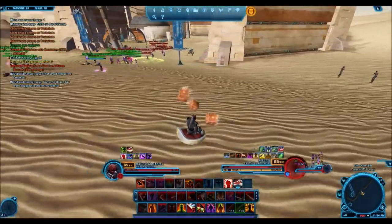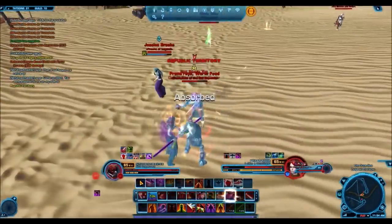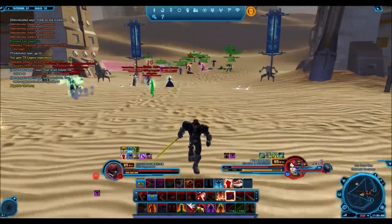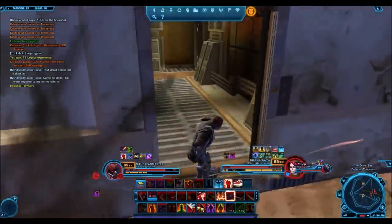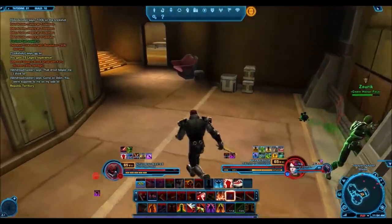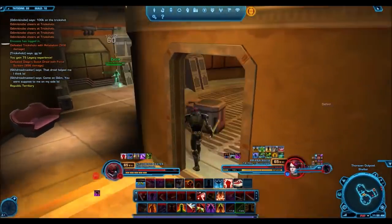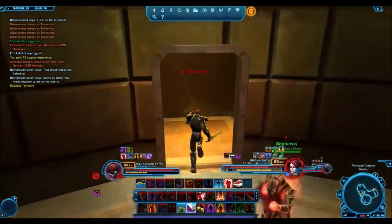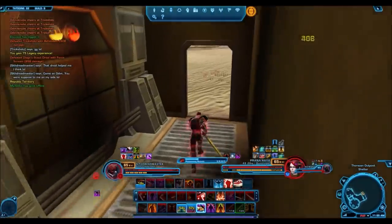Regarding factions, it doesn't matter whether you were originally Empire or Republic. Your faction on Iocath depends on who you decide to ally with. For example, a Trooper allied with the Republic might fight a Jedi Knight who is allied with the Empire. So the choices you make on Iocath are what matter, and that allows Sith and Jedi — or Republic and Imperial characters — to team up and attack people from an opposite faction. It's very story-oriented in that way.